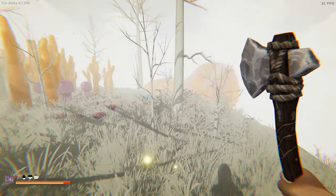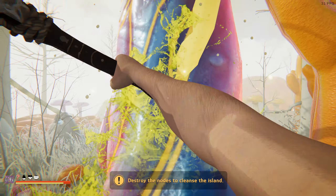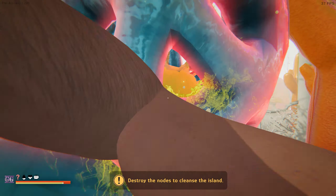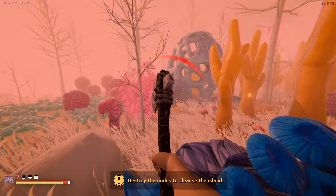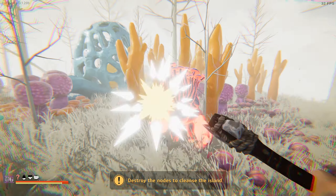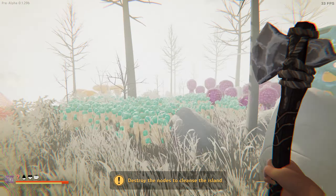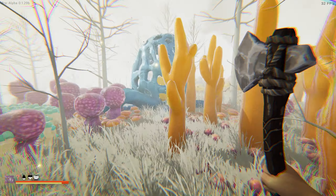Even though it says harvest or gather, you can't do that while the node is in play. Now we fight these guys - you see they jump on you. Did they change the amount of hits it takes? That looked like only two hits.